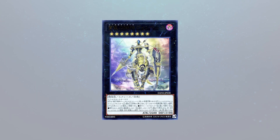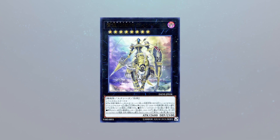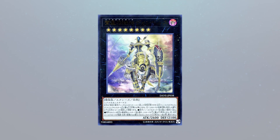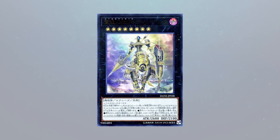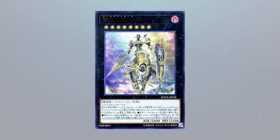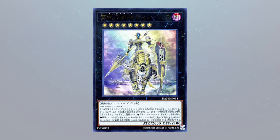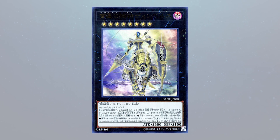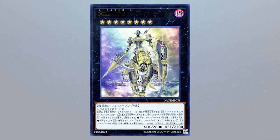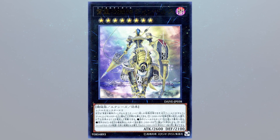We obviously have Orcust as another most represented deck. Orcust is still amazing. You're not necessarily ending on the same power level as before, but now realistically it is probably the best overall deck of the format. Salamangreat from last format was the most represented deck — Orcust has kind of taken that slot. There was some Salamangreat that topped, and I'm interested in seeing what those lists look like. Personally, I'm still not a believer in Salamangreat anymore. I know I topped with the deck, but realistically it just took a huge hit on the ban list.